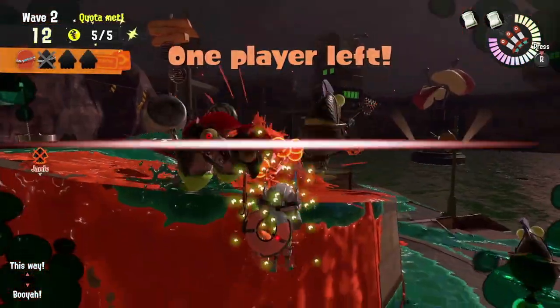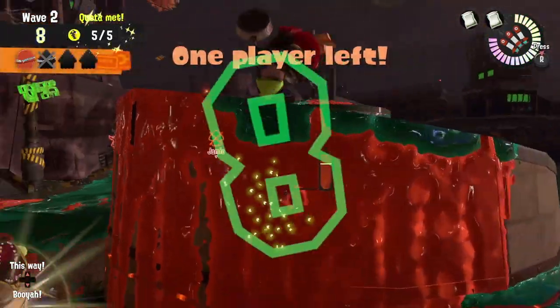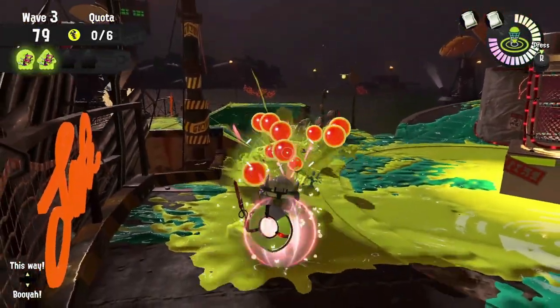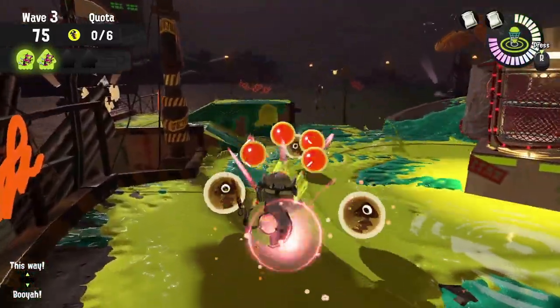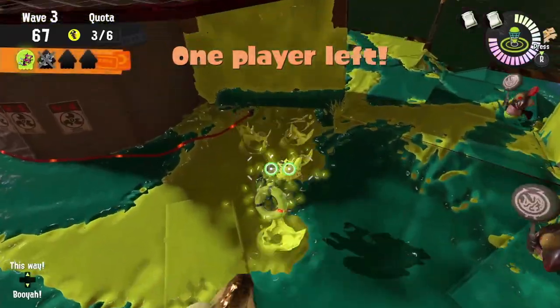I'm still going to say that this spot here, two-thirds up the tower ramp, is probably the best for normal wave glowflies. I've seen other YouTubers saying that you should stay near the basket, but considering that there's two different points that the salmonids can come from, that'll cause random flanks to happen because these salmonids can move in such crazy waves during a rush. And then when you do get flanked, you have to make your way back to the tower.